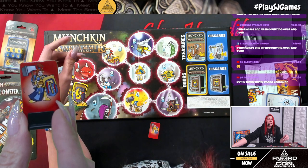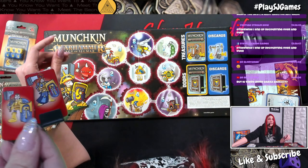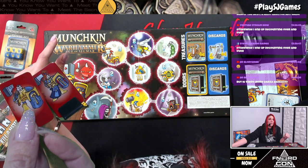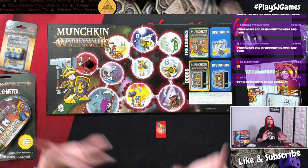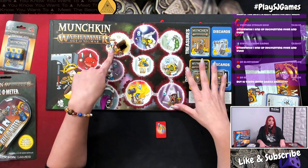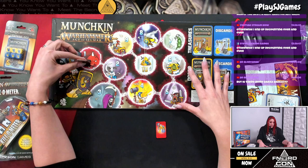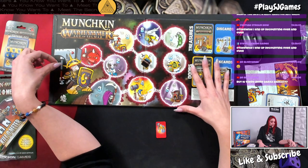If anything ever happens like a sex change you can always swap them out. There's the female character and the male character — on the standee it has Sigmar's Slaves with a little hammer. They are double-sided. Keeping track of levels on this board is so easy to see once people start getting up to those high levels. Level 10 is here in the middle, going one through ten all around in a little circle — it's a neat board.